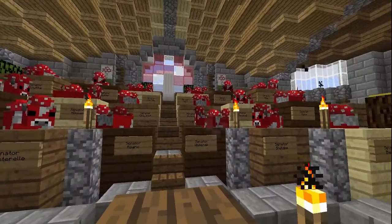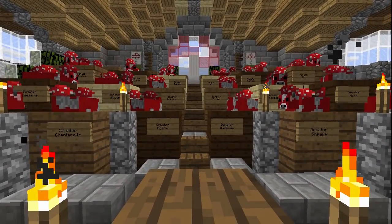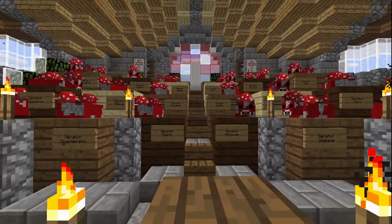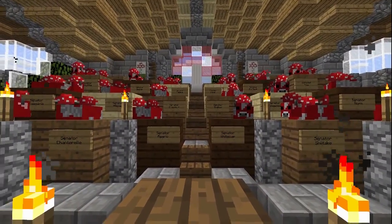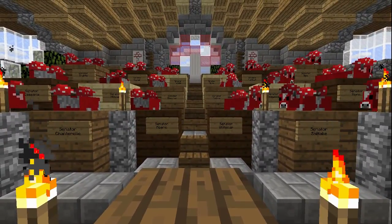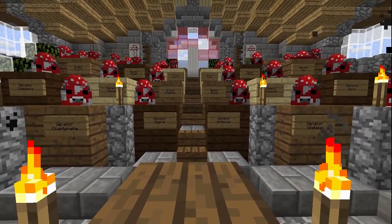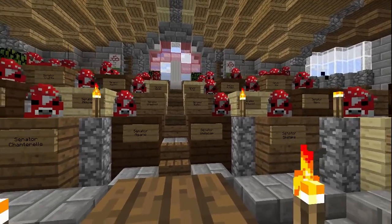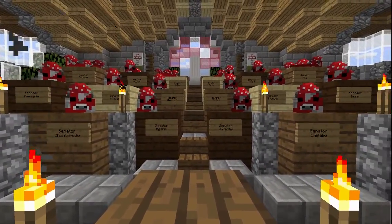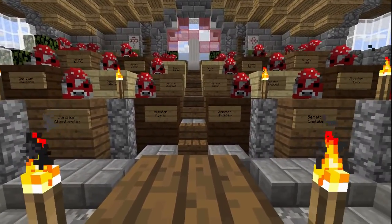Ladies and gentlemen of the senate, I would ask that you remain calm and listen. The wall is now complete, and I believe it will hold against the forces of Emperor Hops until he can be stopped. I believe the Democratic Republic of Mushroom is safe, and that is why I've decided to leave. Inside these walls you will be safe to govern this proud nation. Even should Hops breach the wall, I suspect he will not be a threat to you — his quarrel is with humans and humans alone.